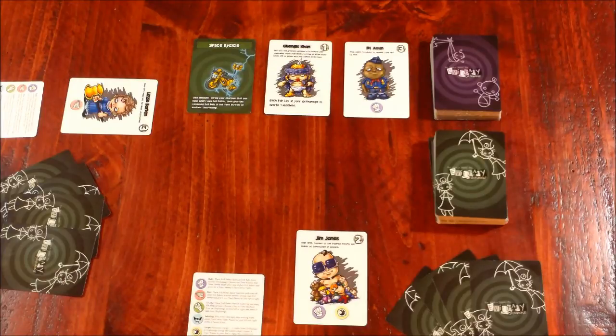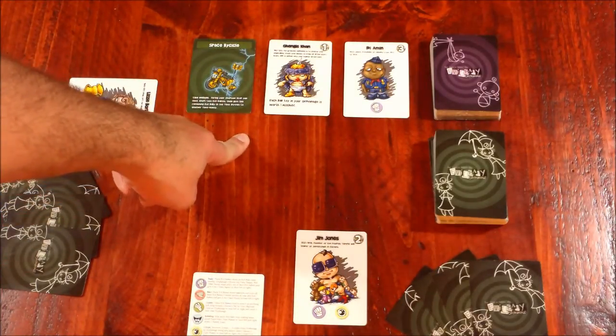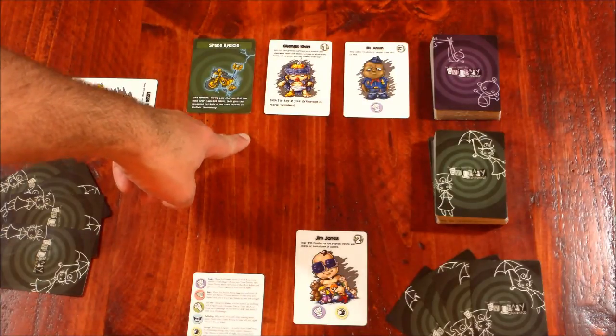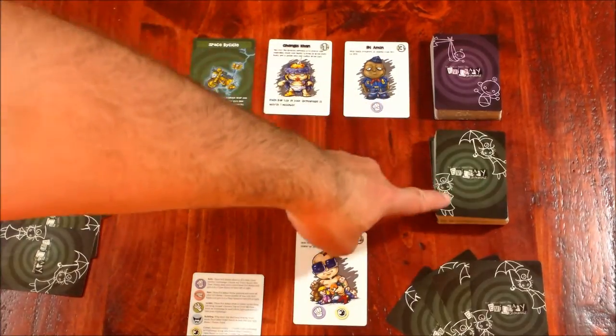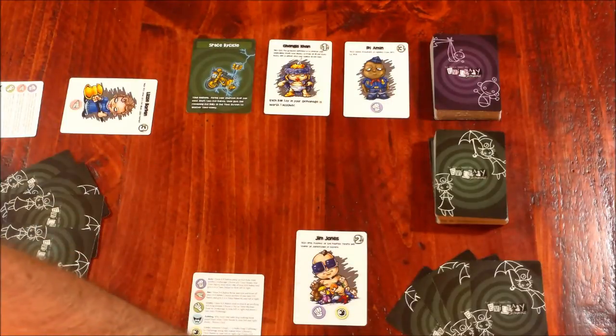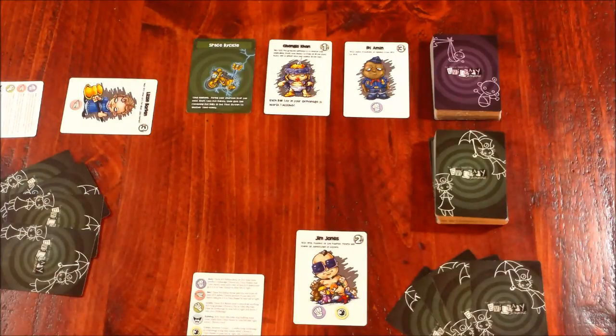What we're looking at here is a setup for a two-player game of Evil Baby Orphanage. In front of you, we have the time stream of babies that are available to be adopted at the end of our turn. We'll explain that in a second. Then we have the Orphanage deck and the Nanny deck. Each player will start with one baby each randomly dealt from the top of the Orphanage deck, and then four cards from the Nanny deck. The Nanny deck is made up of primarily toys that are either good toys or bad toys.